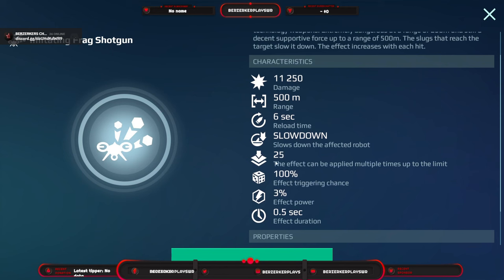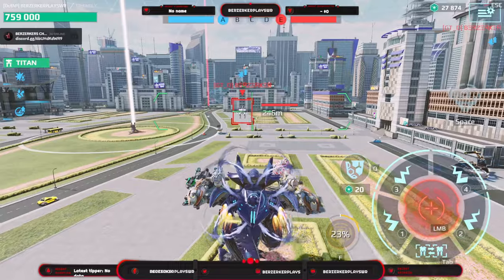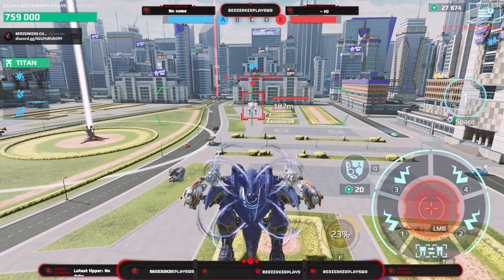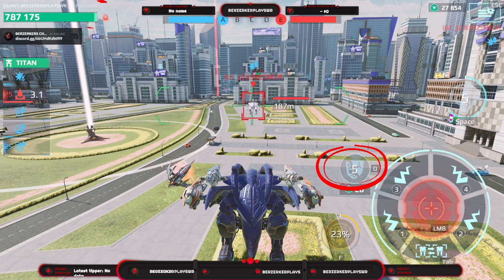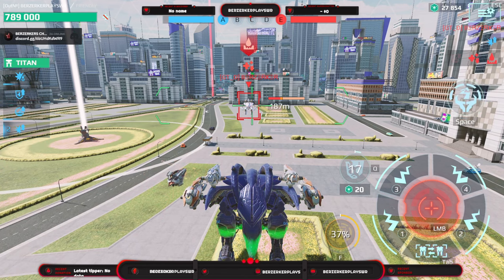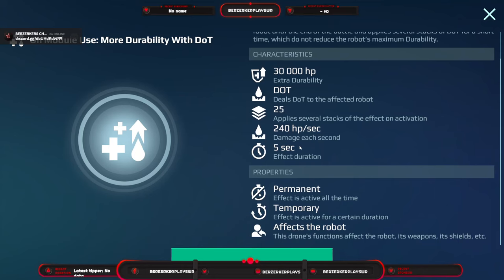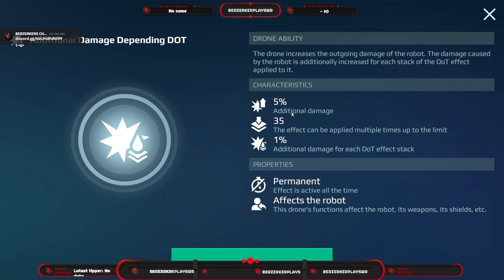After the Shy is the High Root Goal with an imitating frag shotgun that applies slowdown. It can be affected up to 25 times, doing three percent effect power lasting 0.5 seconds per duration, with a six-second reload at 500 meter range dealing 11,250 damage. On any module use it gives 30,000 extra health, adds damage over time stacking up to 25 times, and gives five percent additional damage per DoT stack up to 35 times.